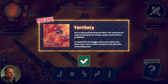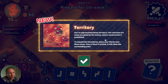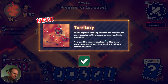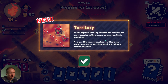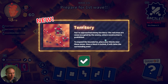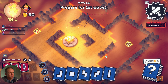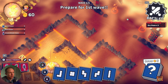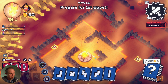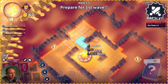All right, I'm excited. I think we've learned a lot and we're going to be a lot better. Enemy territory - the red areas are zones occupied by the enemy where construction is prohibited. To expand the boundaries, place your blocks near these zones. Once a block is locked it will claim the surrounding area. They're all coming in from over there, so this seems like an easy block.